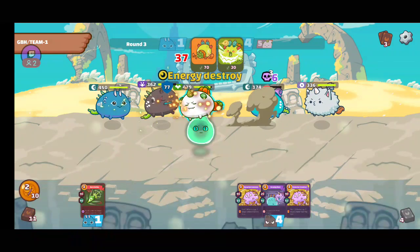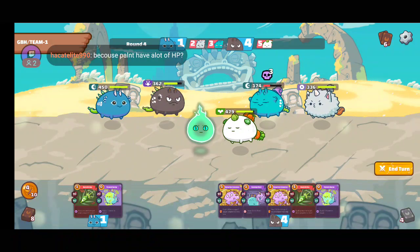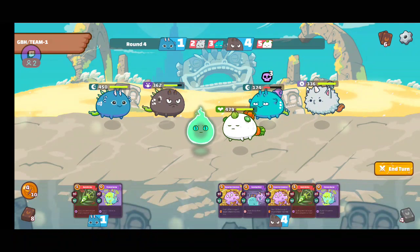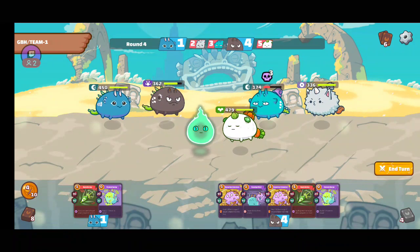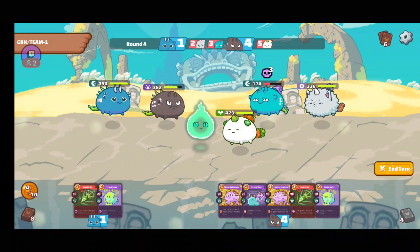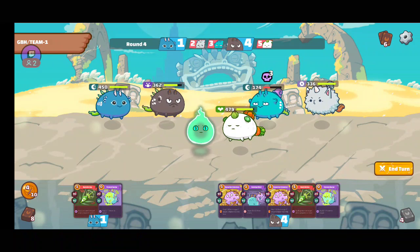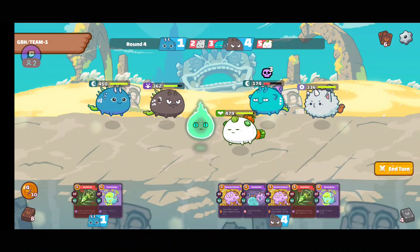He has heal on his plant, which is bad. The plant has a lot of HP and he has heal on his card — if I lower his health, he will just heal it up. No use attacking the plant right now. And I am not getting any backdoor from my tusk.